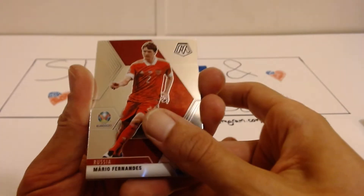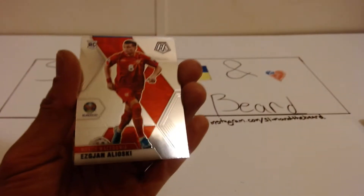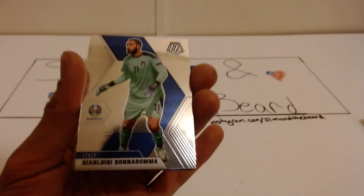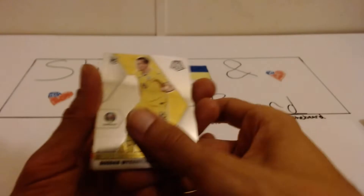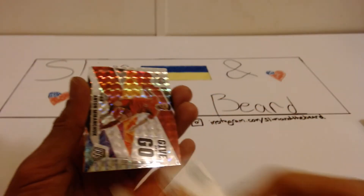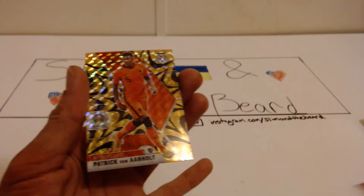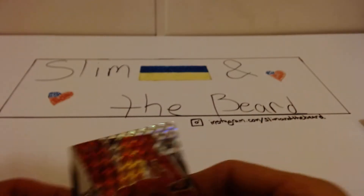Looks gold and red in the back side, so I like that. Mario Fernandez, Maras, Alioski rookie. We have Donnarumma, Michalchenko, we have a Klausen, we have a Renshuk, Anton, and a Patrick Van Anholt in the back.